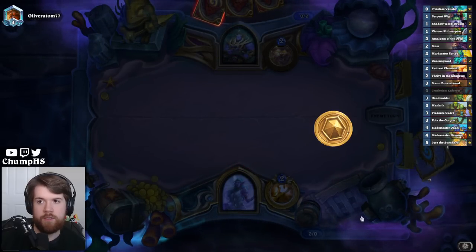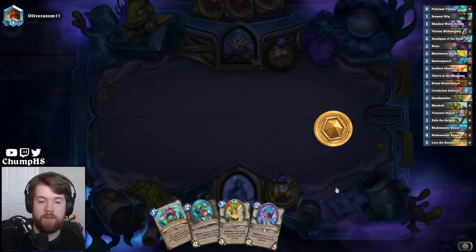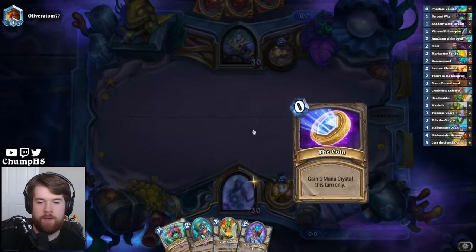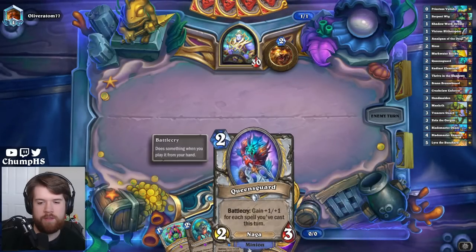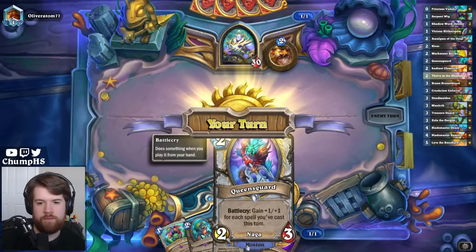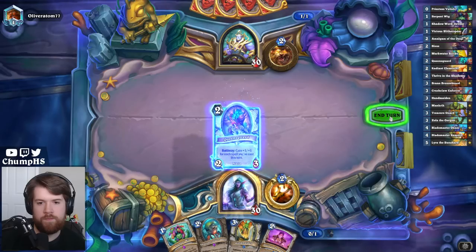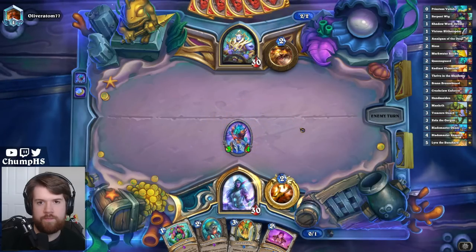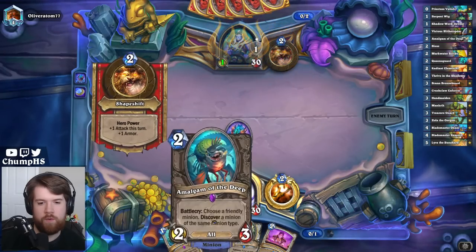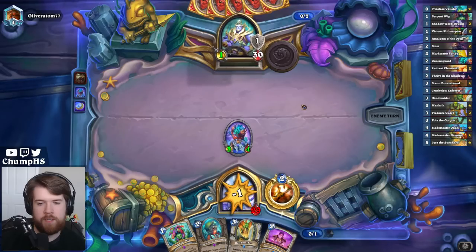I feel like I'm supposed to hard mulligan for the Wig. Even Handmaiden is not safe. But if I can end up with a Wig and Handmaiden, that's a different story. Do I just coin this thing on turn one? One mana, three, four — that's kind of nasty. And then maybe I just Wig it. Then I can go Amalgam Wig the following turn, and that's three spells for Handmaiden.